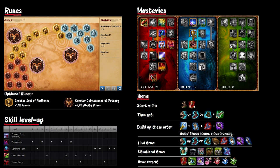For skill level up, you want to prioritize Transfusion first, then Tides of Blood, and lastly Sanguine Pool. Don't forget to take the point on Hemoplague at levels 6, 11, and 16.